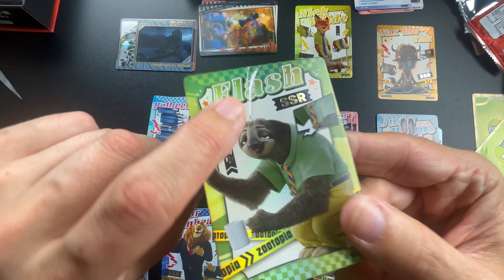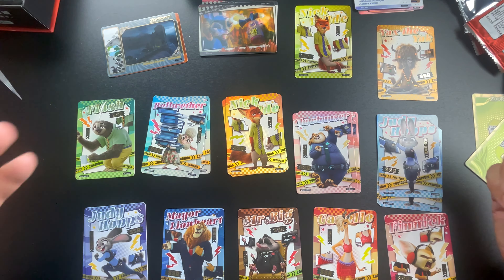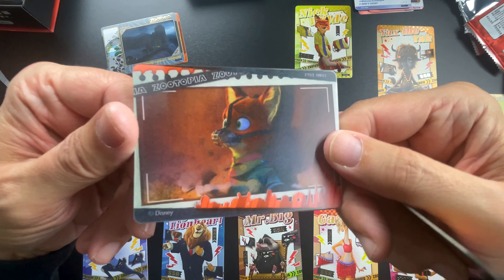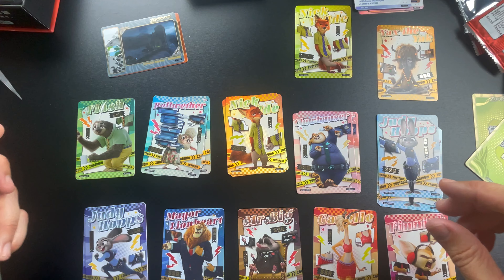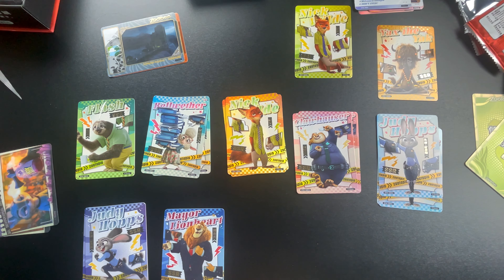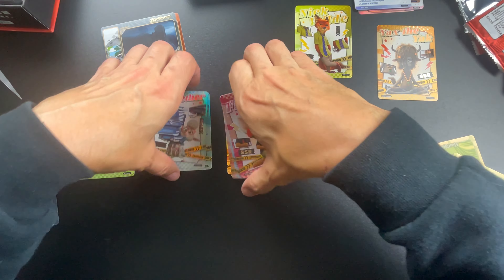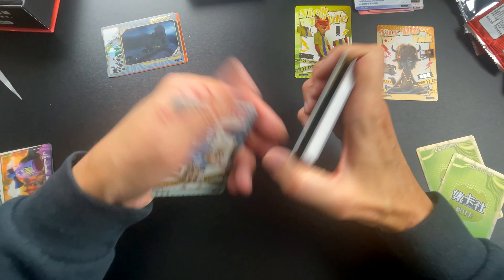And then we got three of Clawhauser — bummer. Two Nick Wilds, two Nick Wilds, three of these — this is ridiculous for only two boxes. And that horrible Flash one — I'm hoping if I get any more of these I can eventually get that replaced. The really only two lenticular cards we got were this one and this one.